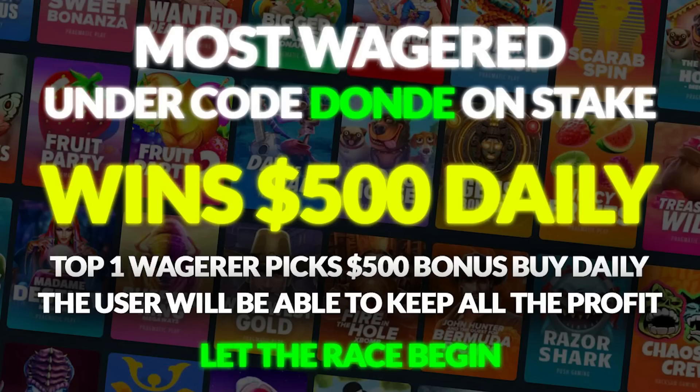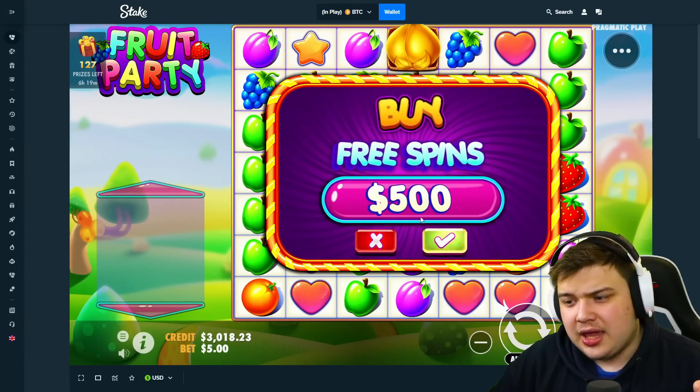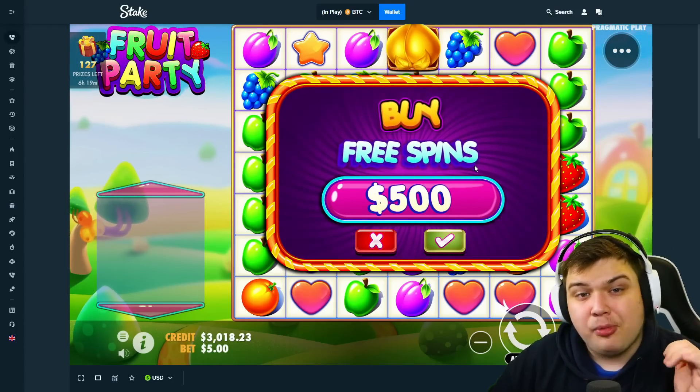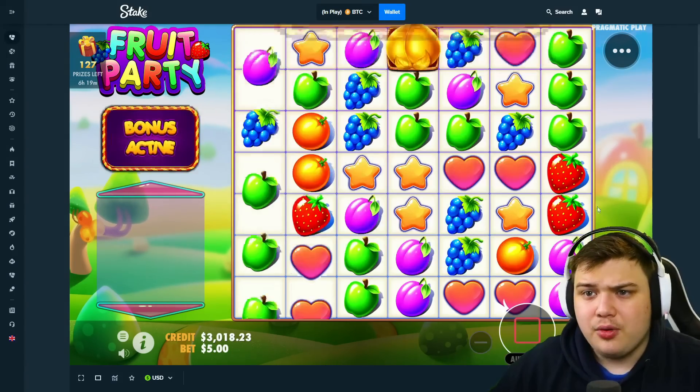Whatever the buy pays, whatever the profit is, you'll get to keep all the profit. So if it pays $10k you get to keep $9,500. If you're already on Stake you may as well make a new account and be eligible for this $500 race. I'll also be doing Twitter giveaways for everyone using code 'donde' on Stake, so you have a decent chance of winning the daily $500 bonus buy. Let the race begin — good luck guys!